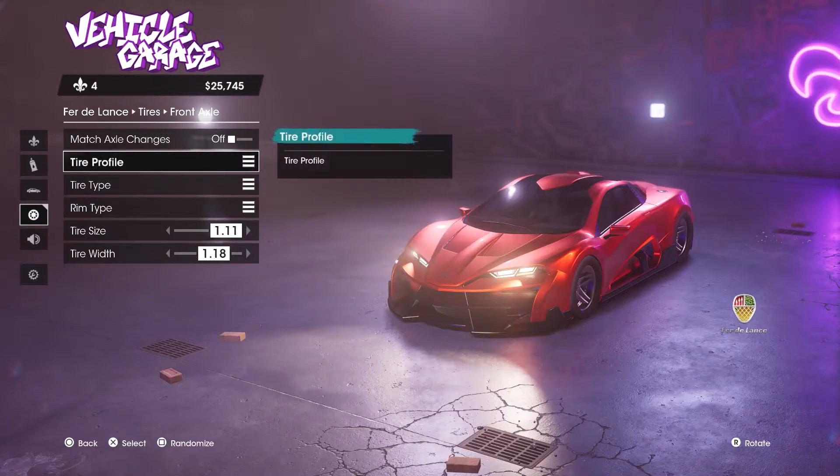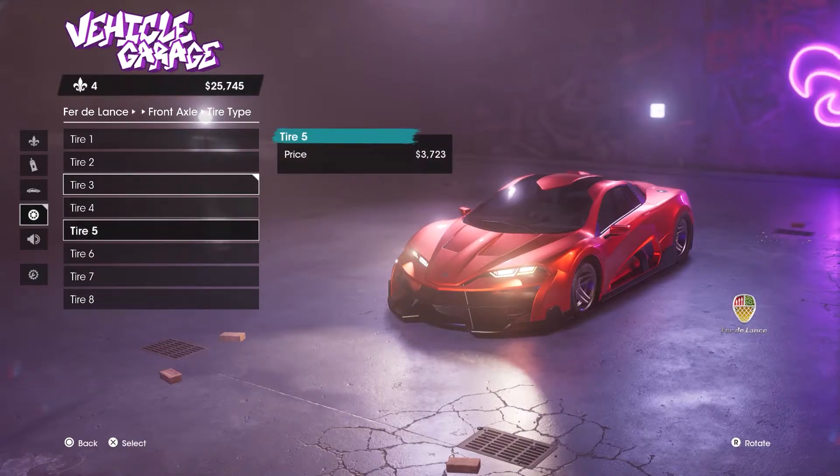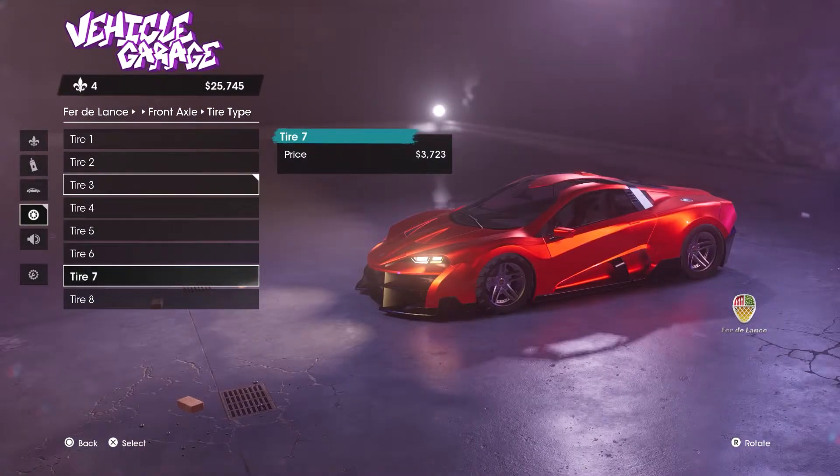I decided to go with a nice red Ferrari look for my Ferdaland supercar and it is currently my favourite to use in the game to get around Santa Aliso.